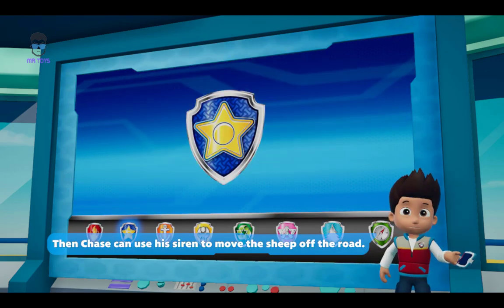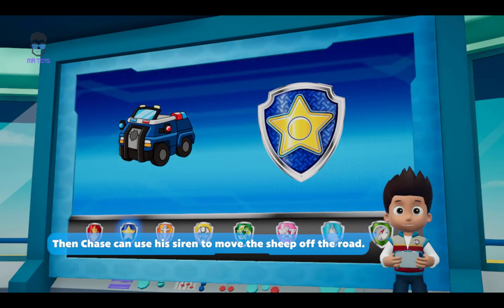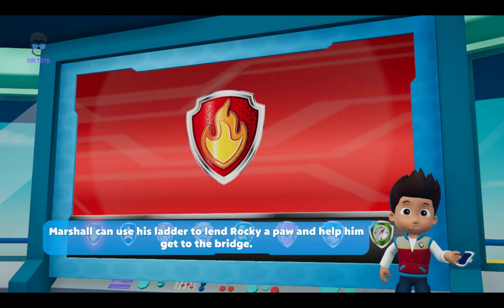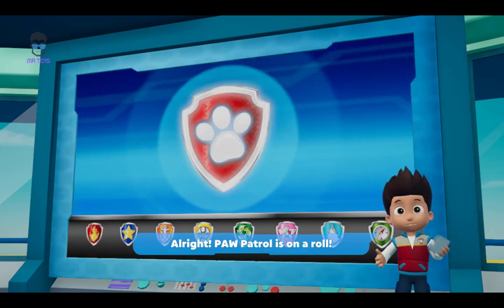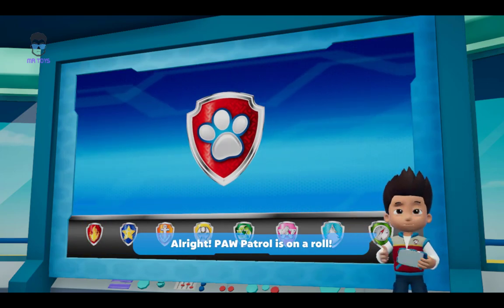Then Chase can use his siren to move the sheep off the road. Marshall can use his ladder to lend Rocky a paw and help him get to the bridge. All right! PAW PATROL is on a roll!